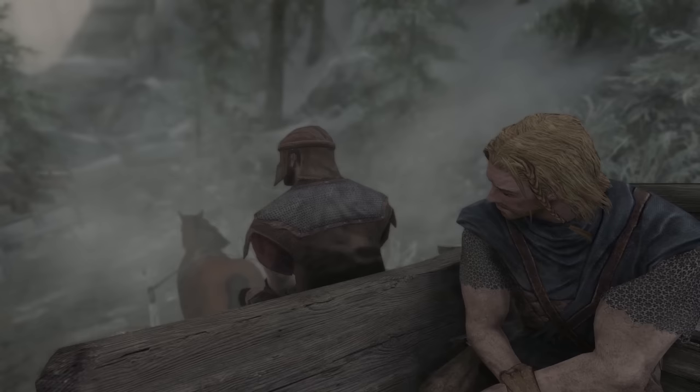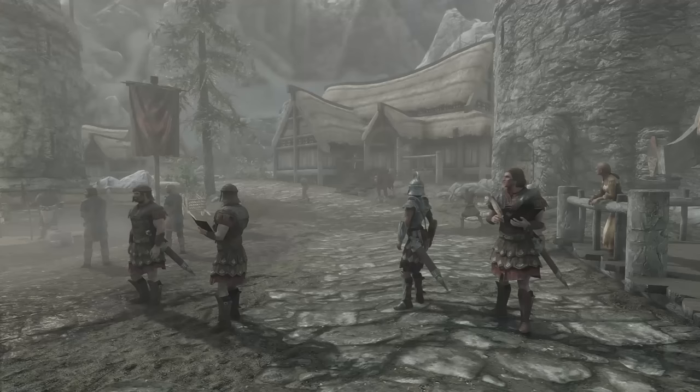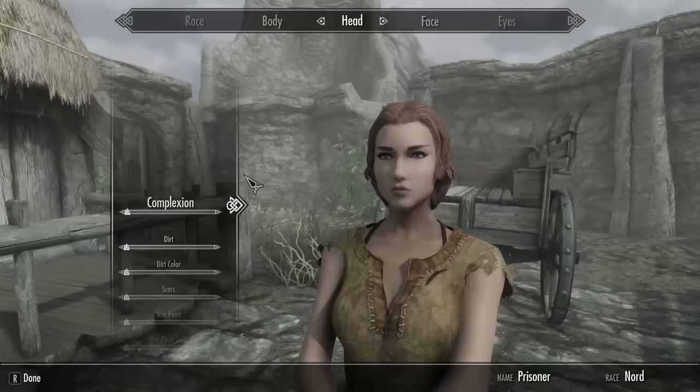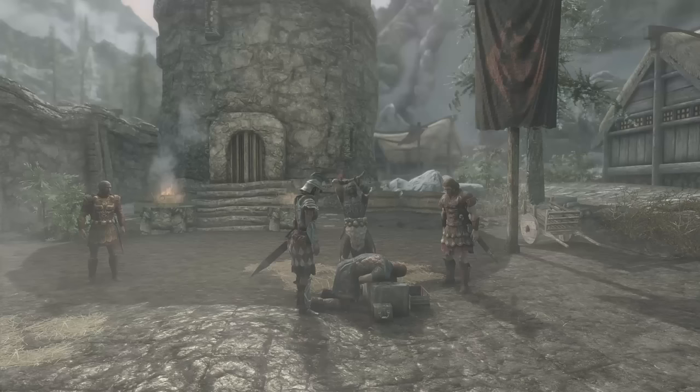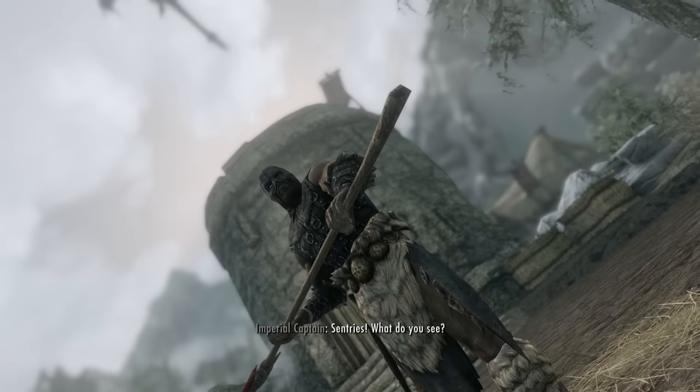We start off the game tied up in the back of a horse-drawn carriage with a nice man named Ralof, who chats with us about a horse thief, a rebellion, and some place called Sovngarde that we're headed to. I sit there and listen until the carriage stops, the horse thief catches an arrow to the knee, and a guy asks me who I am. After spending a bit of time in character creation, I give him our name and get told I'm about to have my head detached from my body — only for a dragon to save me.